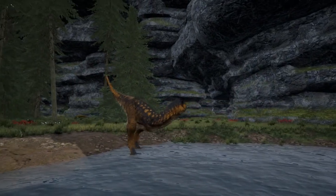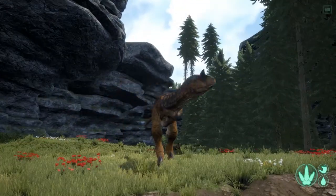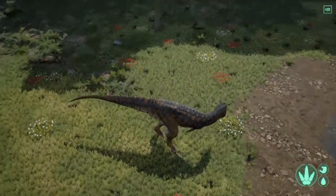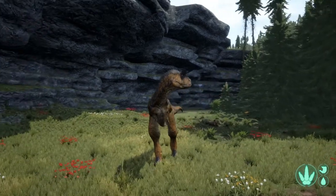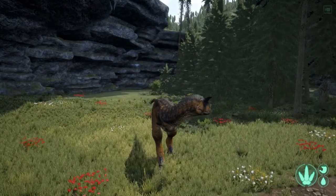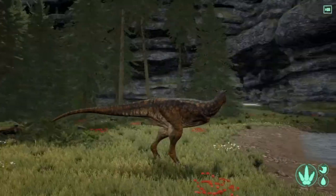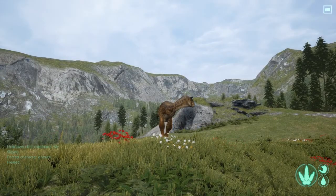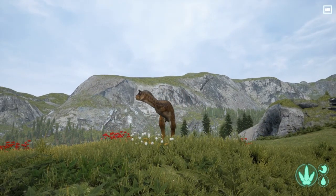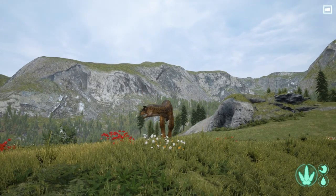I want y'all to comment down below what you think about the Carnotaurus — is it your favorite? I think it's the best-looking model in the game. Now here are the calls: broadcast, friendly, threaten, help, and the F calls. For the juvenile there are four F calls as well.